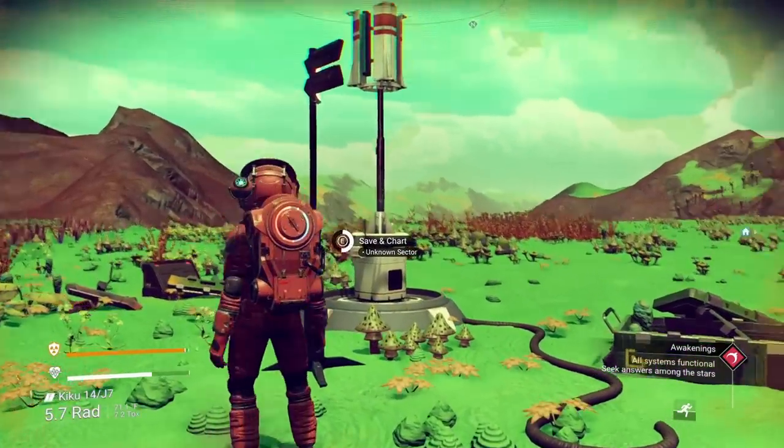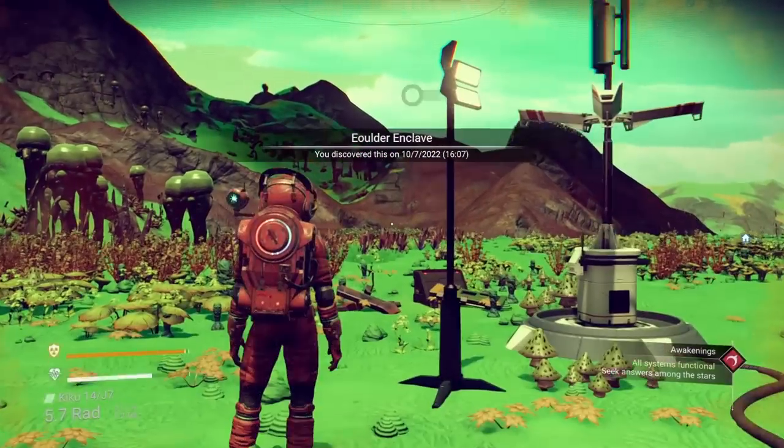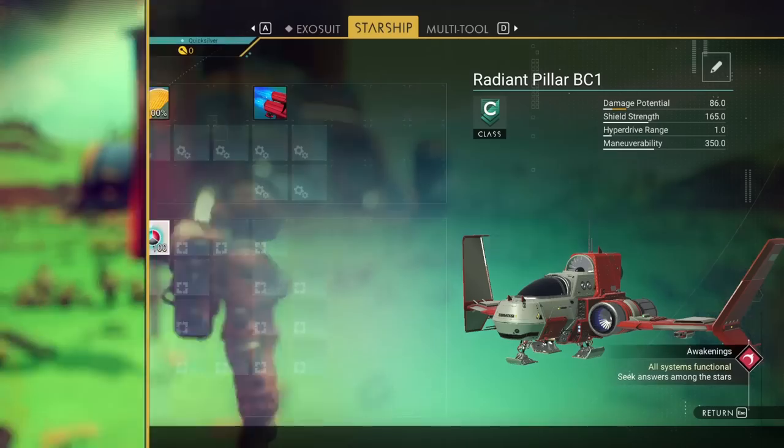Early game, you may want to skip the manufacturing facility. This is save and chart - it will give you some navigational data, or at least it used to. I got a restore point and navigational data. That's different looking - navigational data. That's cool, better than a chart.